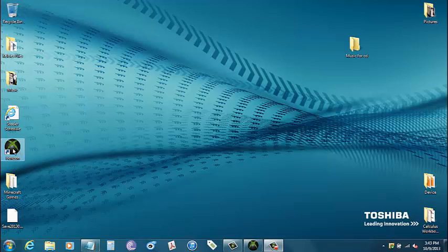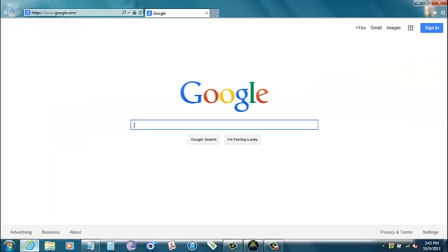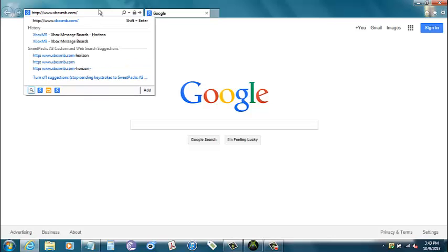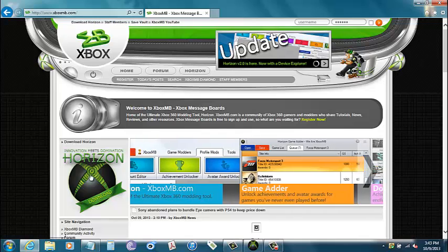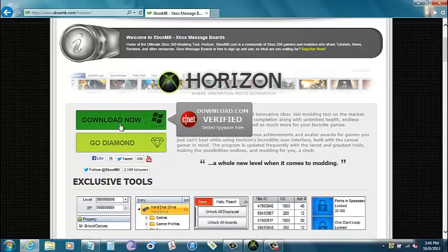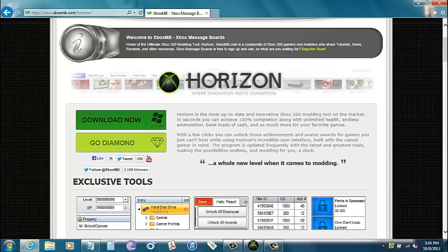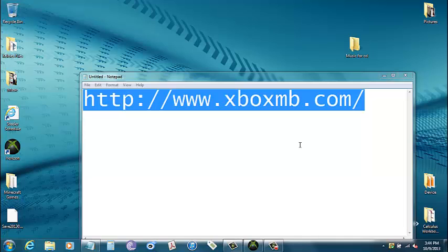Alright, so now what you're gonna do is you're gonna wanna get Horizon. Go to this website right here — XboxMB.com. Go to your URL and type it in, and it'll be right here. So you just click it, and you have two options. I would just go with this one because I know it works and it's free. So click on it, and then click run. I already have mine downloaded so I'm not gonna do it. The only problem is it'll download a few toolbars and change your homepage to some weird thing. So if you open up your internet browser — mine's Internet Explorer — it won't come up as Google, you have to reset it. Go to Google, then go to Internet Options, and then use current — basically make Google your homepage again.